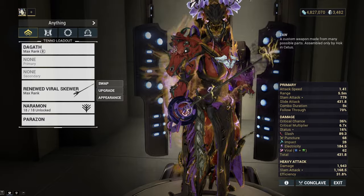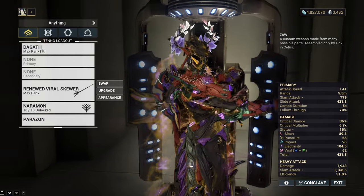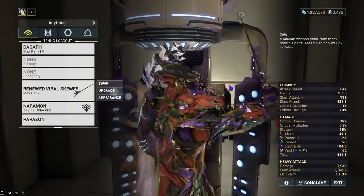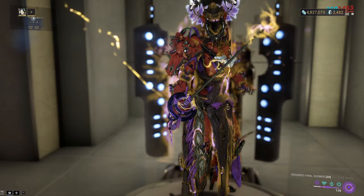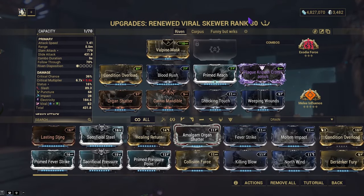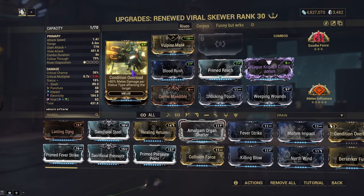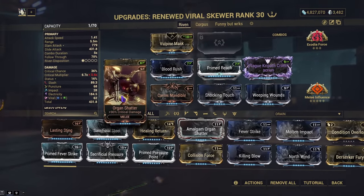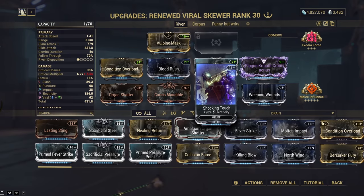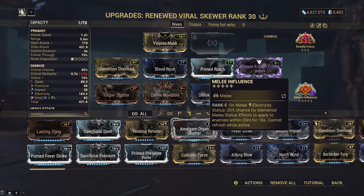We are going to be reviewing the Plague Kri-Path. I enjoy using a lot of Zaws and I had to try this one with the rapier when I saw it — I had a Plague part, so let's see what we can do. With the Plague Kri-Path you can make it into a rapier or a polearm. I went with a rapier, so we'll be using a pretty standard Conditional Overload, Blood Rush, Weeping Wounds build. I added Primed Reach, Organ Shatter, and Shocking Touch for electricity so we can use Melee Influence.